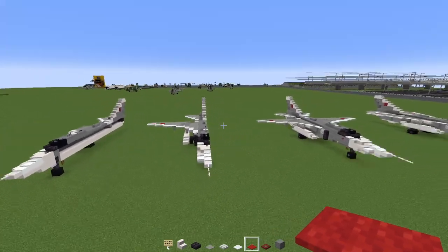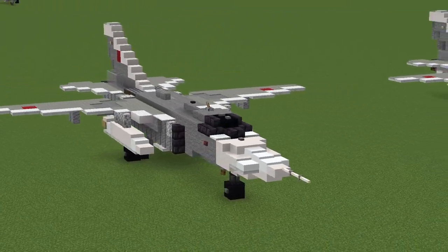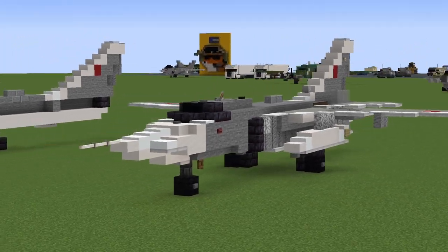Copy everything we did on this side and build the other half. Once we have both halves, it should be looking like this, and that's how you make the full-wing Su-24M.